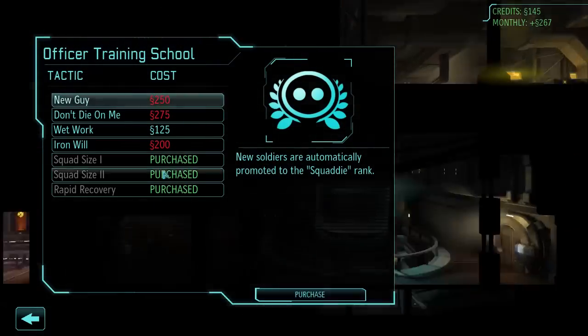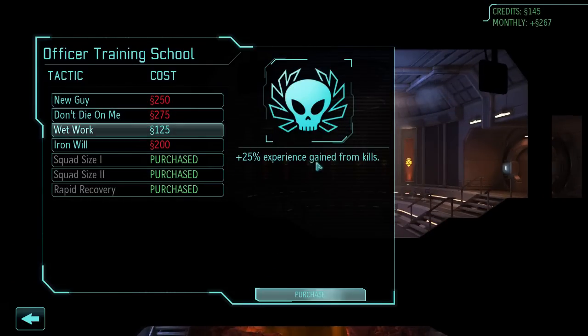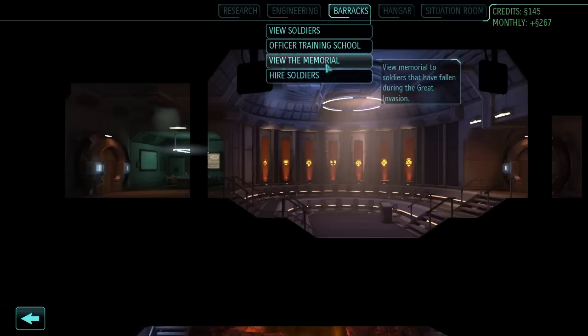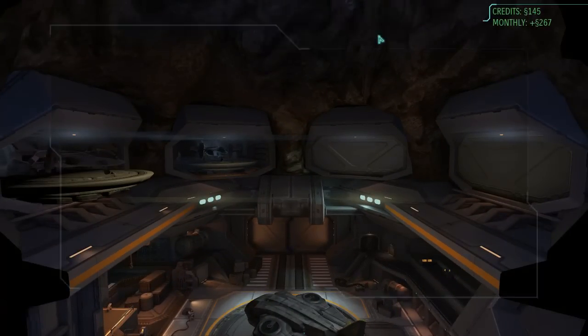Then you've got your officer training school. That's for you yourself — just sort of passive bonuses that you can get. Squad sizes are important, of course, so you can take more soldiers on a mission. That's the barracks and the hangar — you can buy ships there as well.